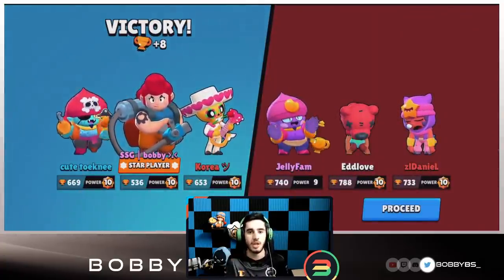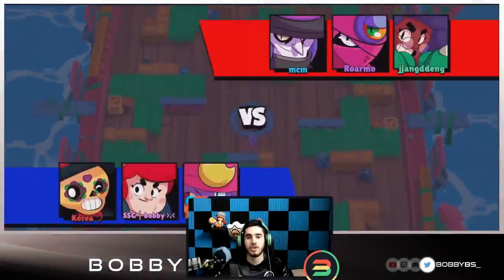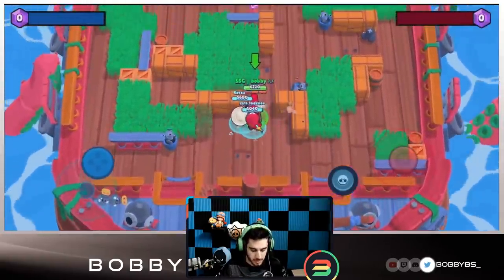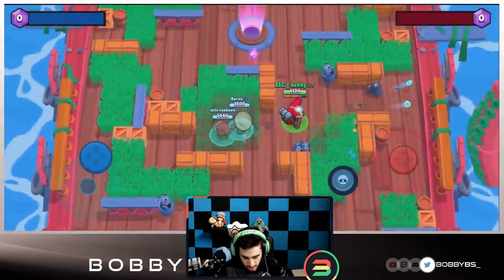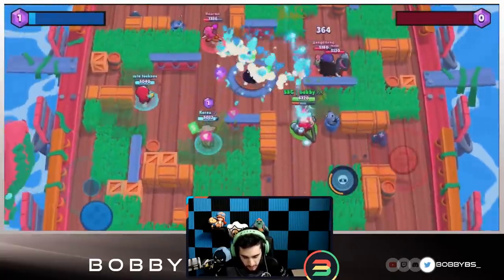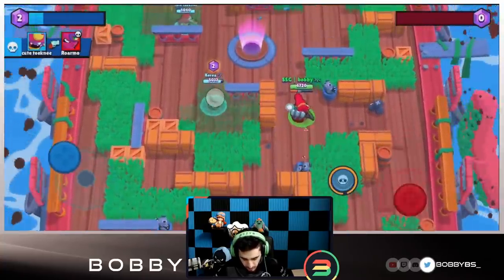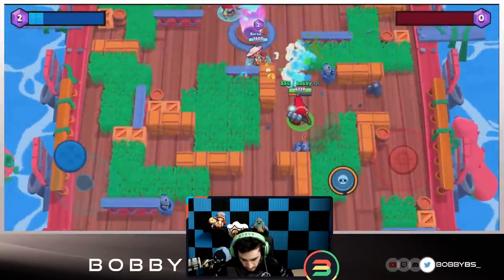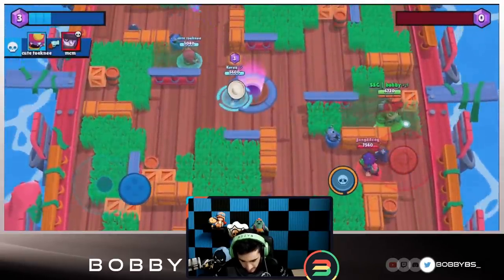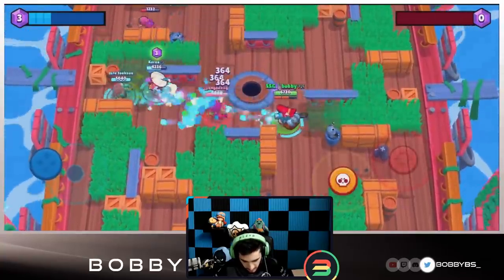That was really broken - you guys saw how easily we walked through that team. Let's hop into the next game. We're going to be facing Tara, Rosa, and Mortis. Although Tara and Rosa are probably two top-ten brawlers, they don't have great synergy on this map. Tara can change any game with one pull so we do have to be careful, but we should be fine. We have a Rosa in this right bush which is obviously going to cause us some trouble.